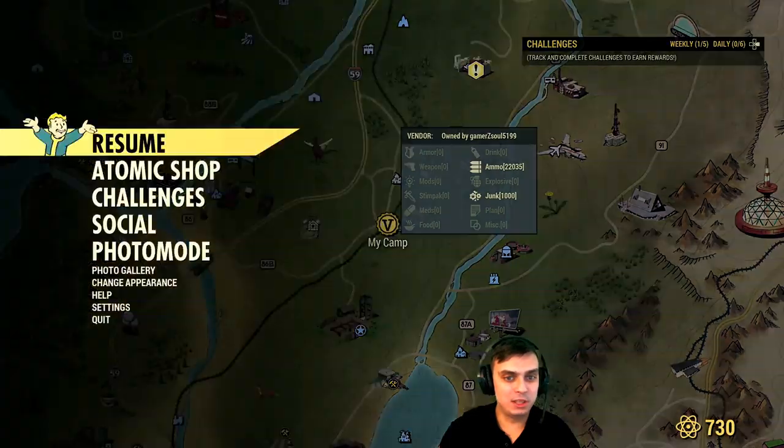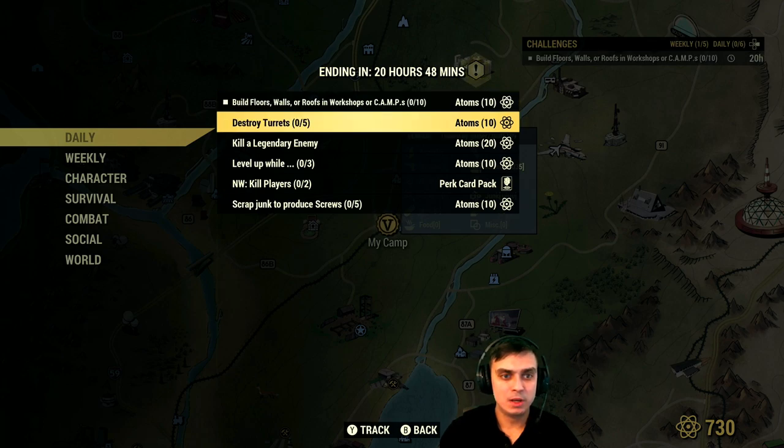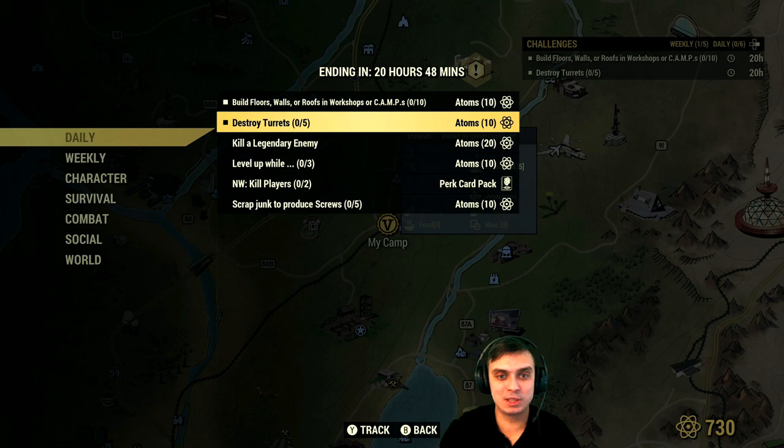Let's take a look at what we've got for daily challenges today. The first one: build floors, walls, or roofs in the workshop or camp - that's really doable. Destroy turrets, five of them - I know where to do that, that's basically where my daily run is to get all the caps. Kill a legendary enemy - I really hope I'll encounter one in the same location. If you go to White Springs, West-Tek, or Harper's Ferry there's a high chance you'll find a legendary. I'm going to try to do those two at Harper's Ferry because that's where you can find all the turrets.